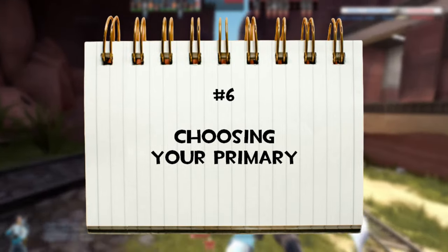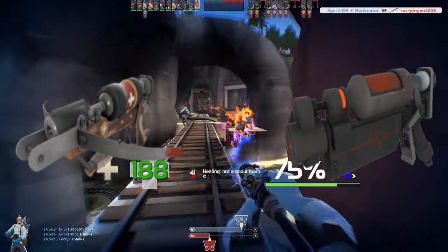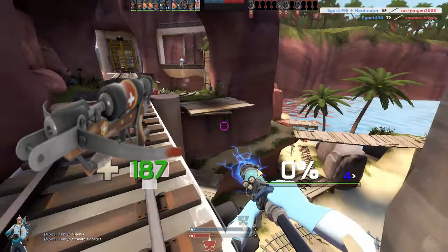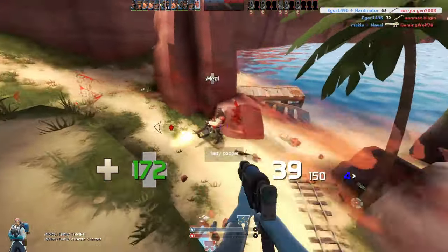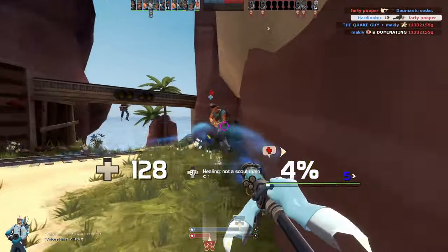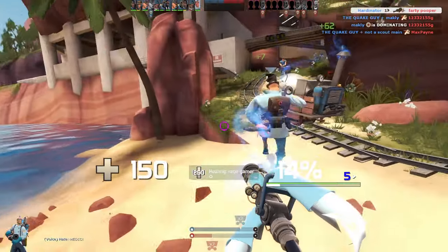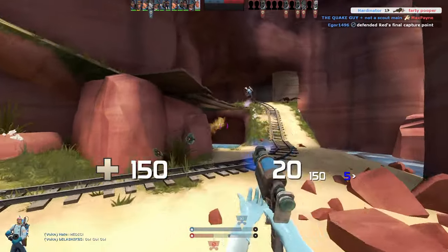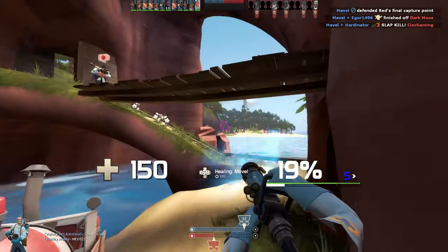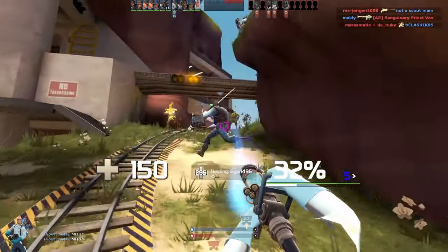Number five: choosing your primary. It comes down to just the Crusader's Crossbow and the Blutsauger. The crossbow is the meta for a reason — it is so good to heal teammates from range. If things get too hot, back up into safety and heal your patient with some crossbow shots. With increasing range to the target, the healing also increases. The same goes for crossbow damage. It is very versatile to clutch heal teammates from a distance or get some picks on the enemy team. It is also good at helping your team destroy sentries, and use the crossbow when multiple teammates are at very low HP to burst heal them fast.